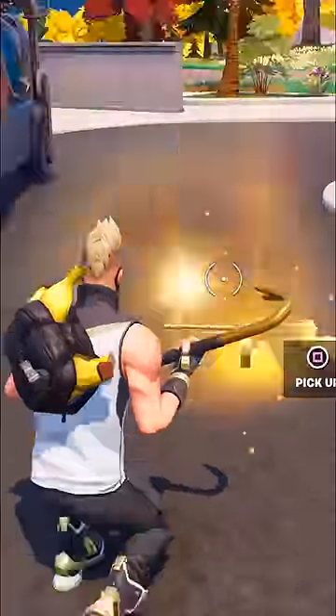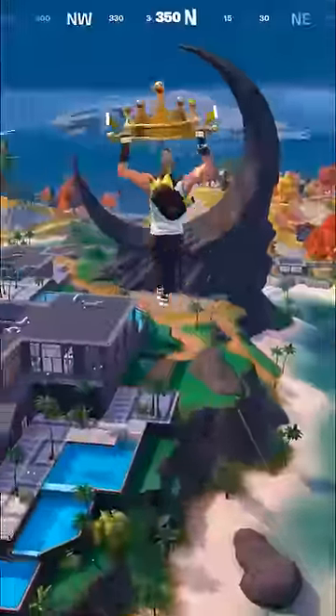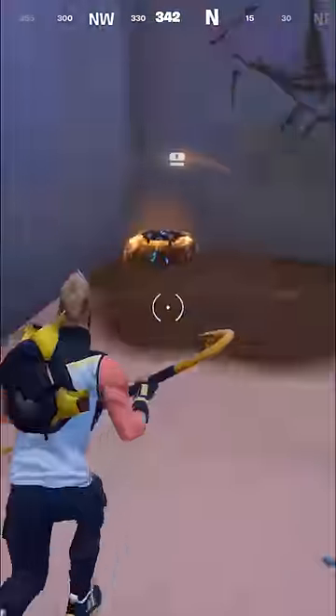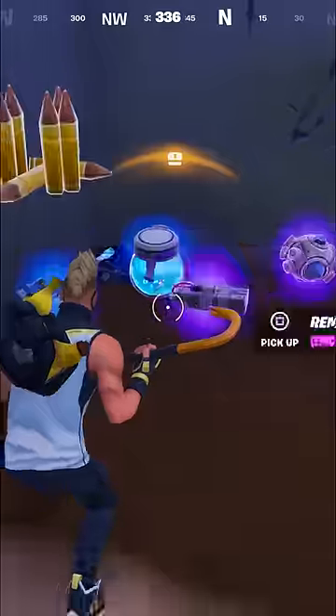Here's how to get the Mythic Vault loot before anyone else does. First, go to Eclipse Estate and land right over here under this bridge. On your left, this double bag should spawn, so open it and grab what's inside.